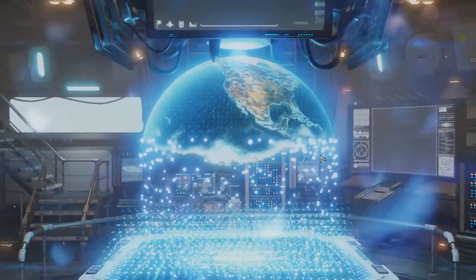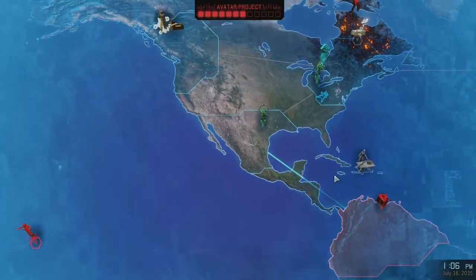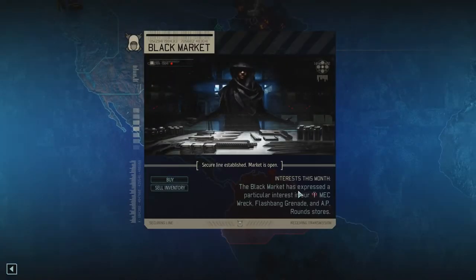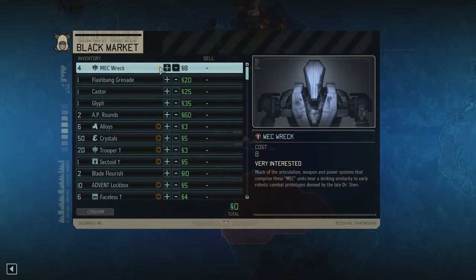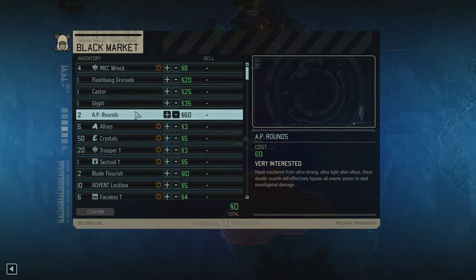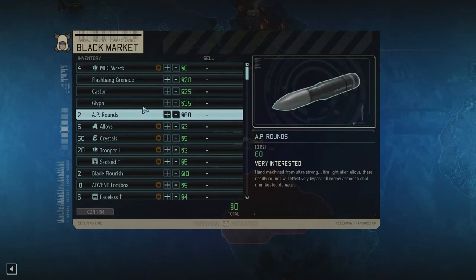There's a mission to do, but I kind of want to see if I can get 100 supplies. I want to bring the Spark on this mission, so let's see if I can upgrade the chassis. I'm researching the mechs. Flashbang, let's keep it. That's our new heavy armor - Glyph. I think I'm done with getting armors now, I have a lot of them. AP rounds - I like the AP rounds.